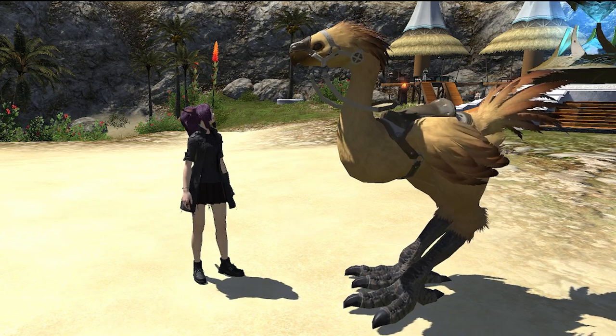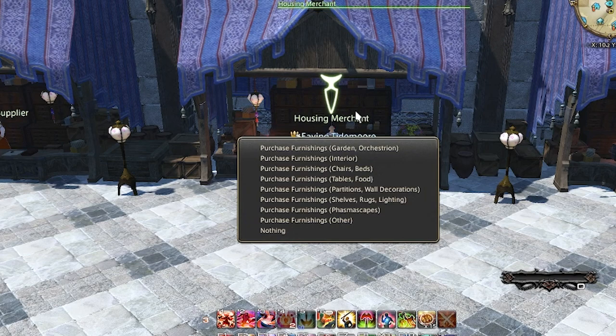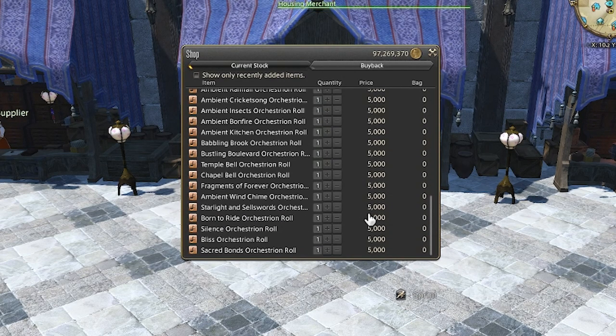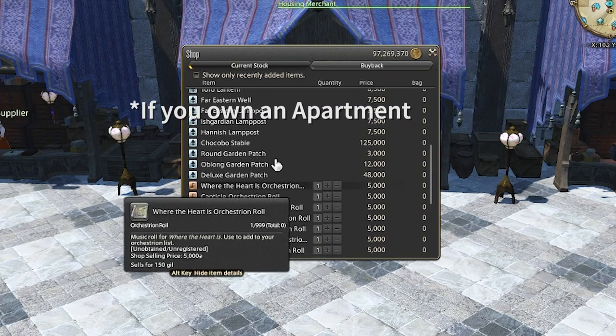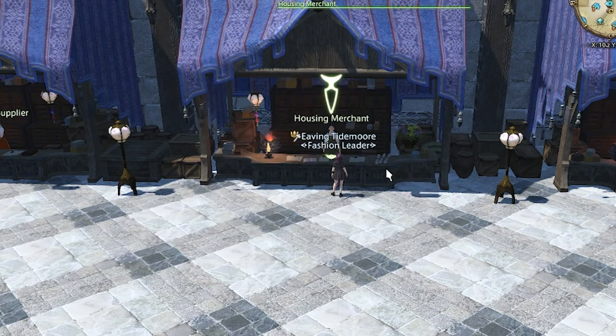I'll even show a passive gill farm that you may want to utilize. First thing I'll need is a chocobo stable. You don't need to buy your own — you can always use your FC's, or if needed you can stable them outside an apartment complex. Though I'm not in an FC and I don't have an apartment, so I'll need to buy a stable.